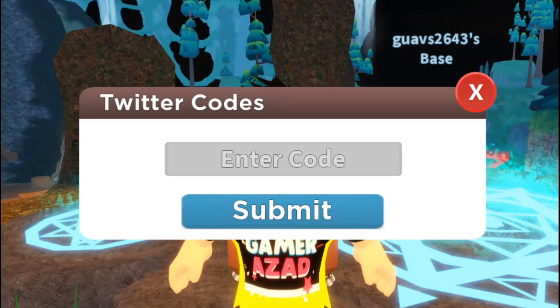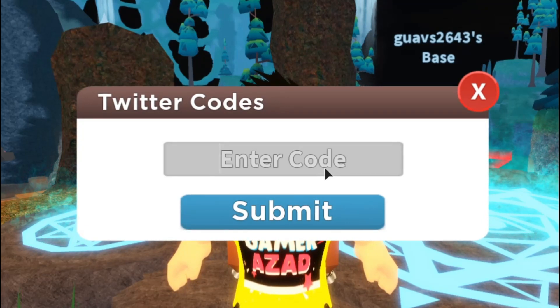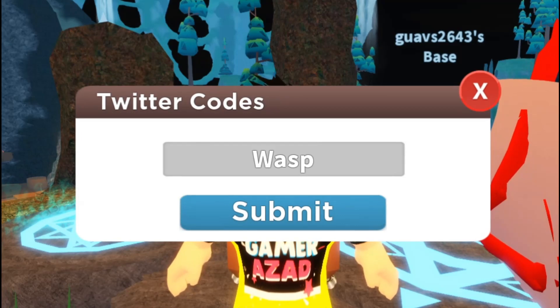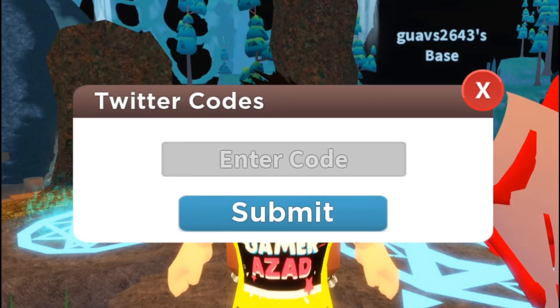The third code is going to give you 10 toxic waste. Let's just submit it and boom — we got 10 toxic waste. I don't actually know what we can do with it either.